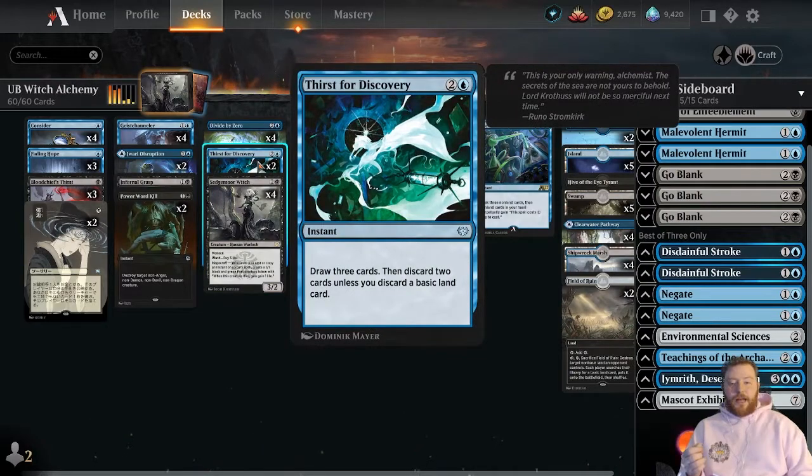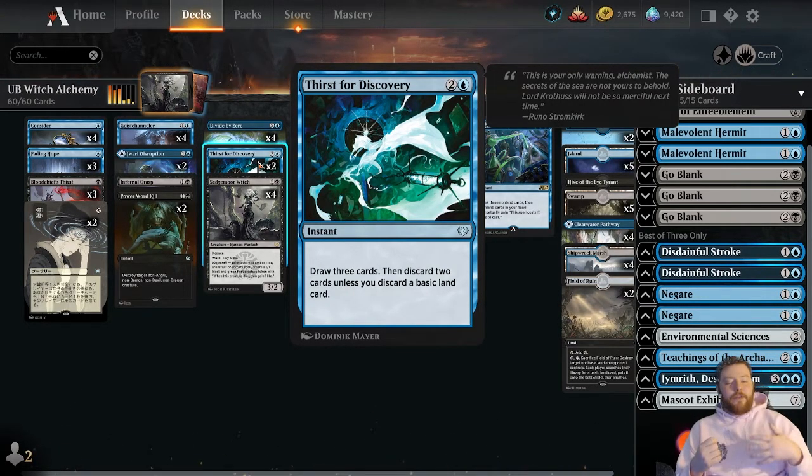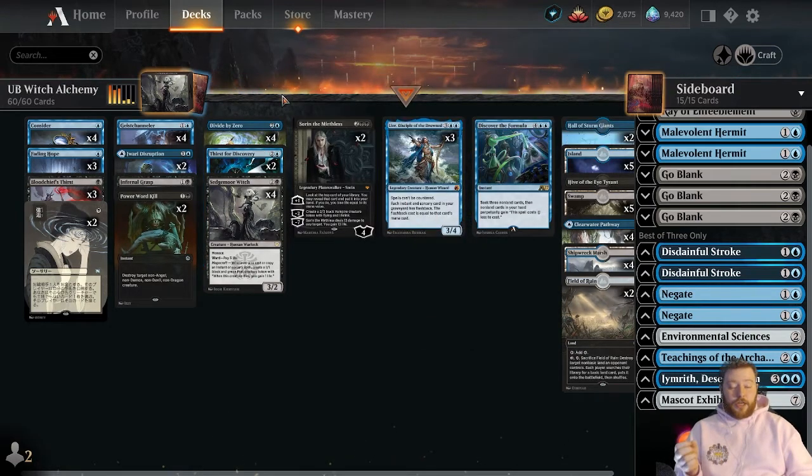Discover the Formula is kind of taking the spot of one of our Thirst for Discoveries in the list, which is a two-and-a-blue instant: you draw three and then discard two cards, unless you discard a basic land card. With this deck you're really trying to overwhelm them with spells, not let them get too much traction on the board, and then you establish a Sedgmore Witch or a Leer and take over the game. Thirst for Discovery is a medium version of Discover the Formula.